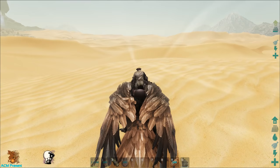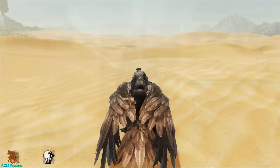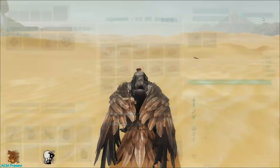So what am I gonna use for this? I'm gonna use my flaming arrows and my oil jars, my ramshackle crossbow — nothing special about the crossbow, nothing special about armor. I have some meat to heal the argent up. I got some points in health, some in damage, and I got movement speed.